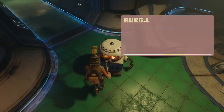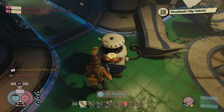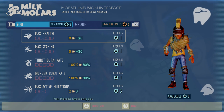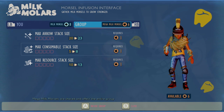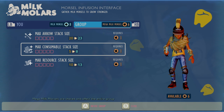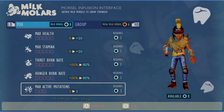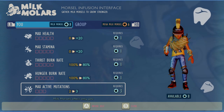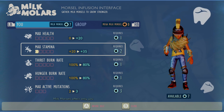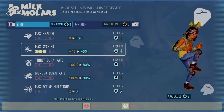Now did you know how many molars there are available in the game? The milk molars are the blue ones that you find, and there are five categories: increasing your max health, your stamina, reducing your thirst, reducing your hunger, or increasing how many mutations you've got. Then you've got the group ones — these still benefit you but they also benefit people who join you. You'll all get max arrow stack increase, extra consumable stack increase, and extra resource stack increase. The max active mutations you can increase up to five from three.